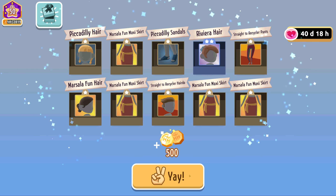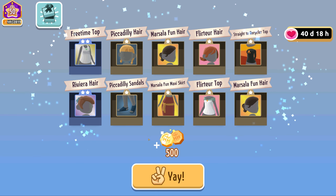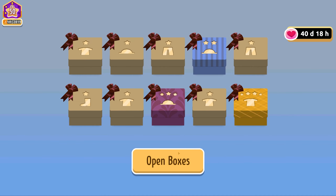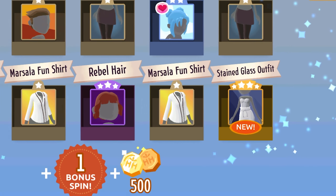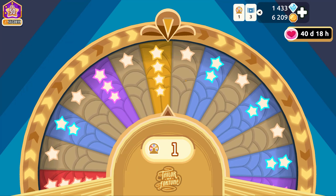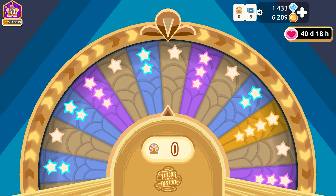Nothing new out of that, but I got some coins - that's pretty good. We've got two more spins of ten left. Nothing new out of that one either. This is unlucky. Well, we got coins, so that's cool. Oh, we got a four star and a three star out of this - Stained Glass outfit. I think that actually looks really cool from the picture. It might not look so good in reality, but we'll see. And let's do these final two spins just because we can.